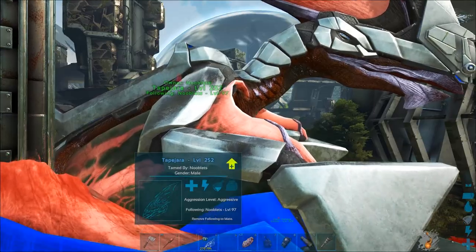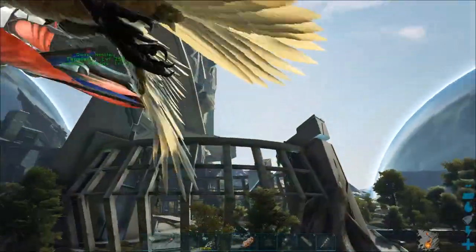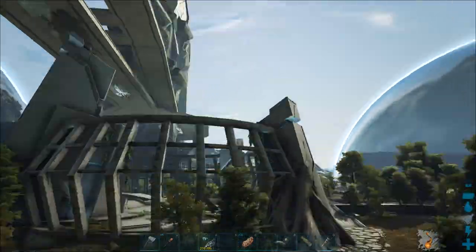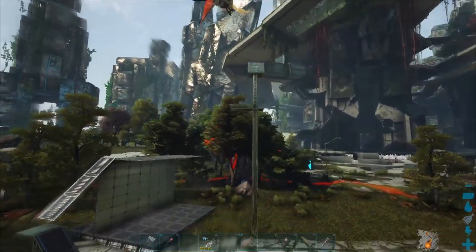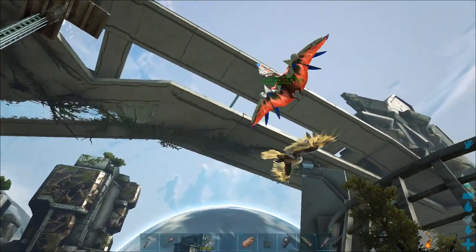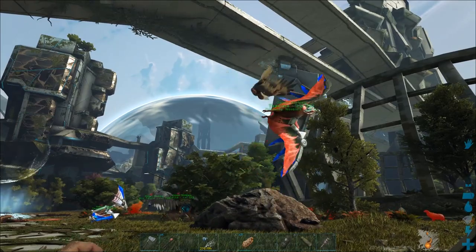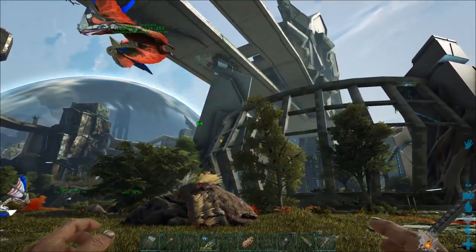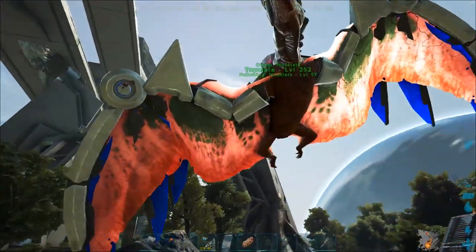The topajara is on aggressive — I spawn an argent to see how high it can go. It goes up, but it's not going any higher than the globe radius allows. It keeps yo-yoing up and down, which is odd. You can try that out for yourself as well.